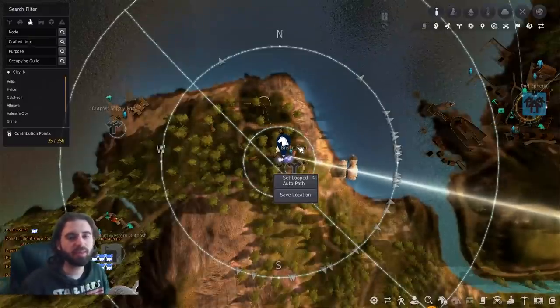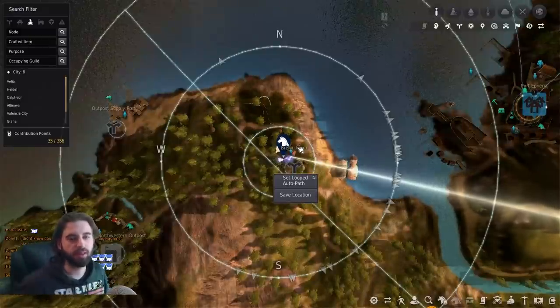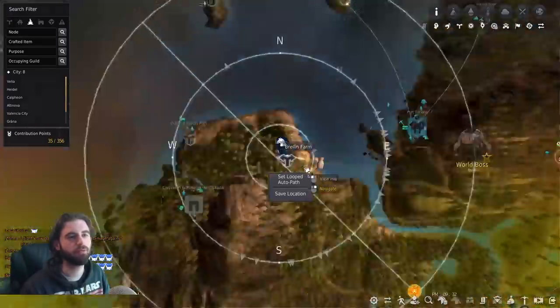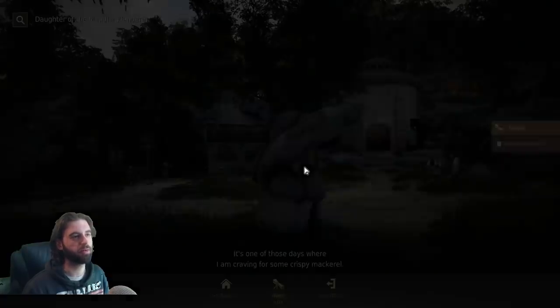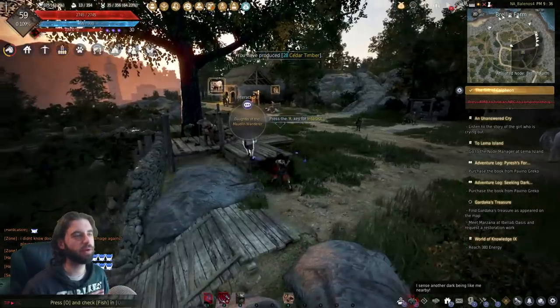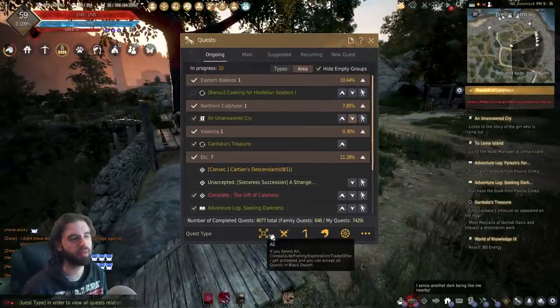Someday when Brelin Farm is released on console you'll be able to follow this guide exactly, but unfortunately not yet. For everybody else, start at Brelin Farm. The first series of quests are picked up from this NPC here — Daughter of Maudlin the Wanderer — go ahead and take that quest. The second quest chain is not too far from her. If you can't see any of these quests, make sure you have all quests enabled.